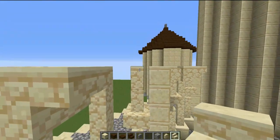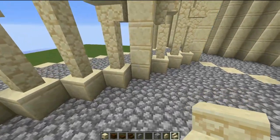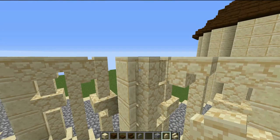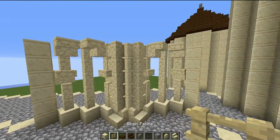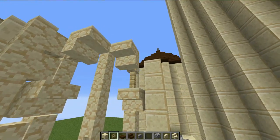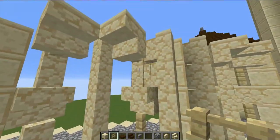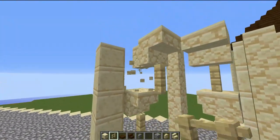At the base of each pillar, place one stair here and one stair there, then build up walls five blocks. Since I don't like how these connect, replace these walls with barge fences all the way down, and these ones here with barge fences as well. This creates a divide between the pillar and the wall, making them look thinner and more accurate.